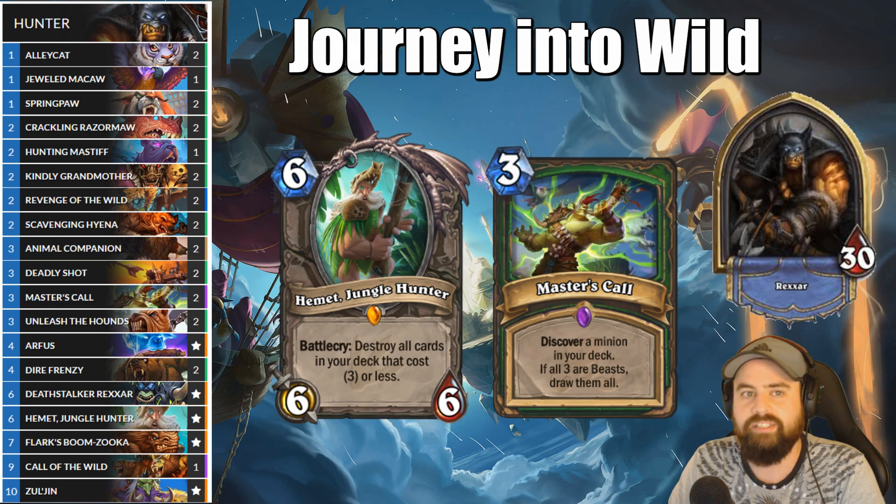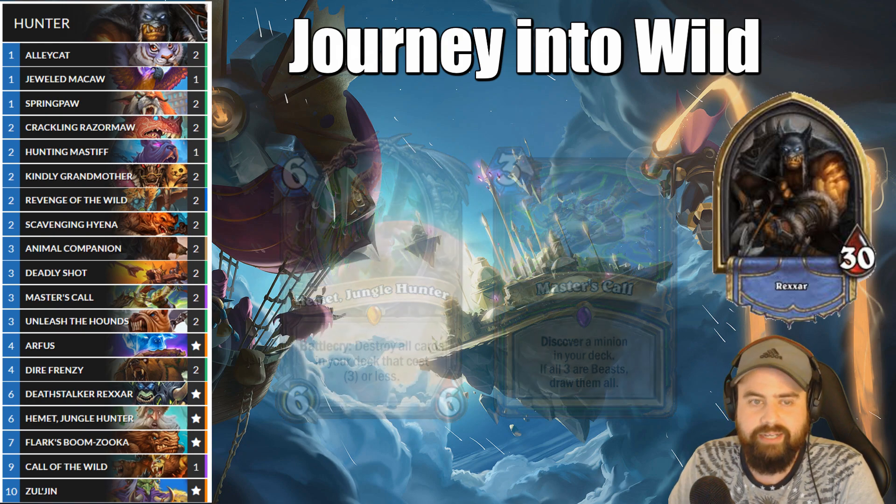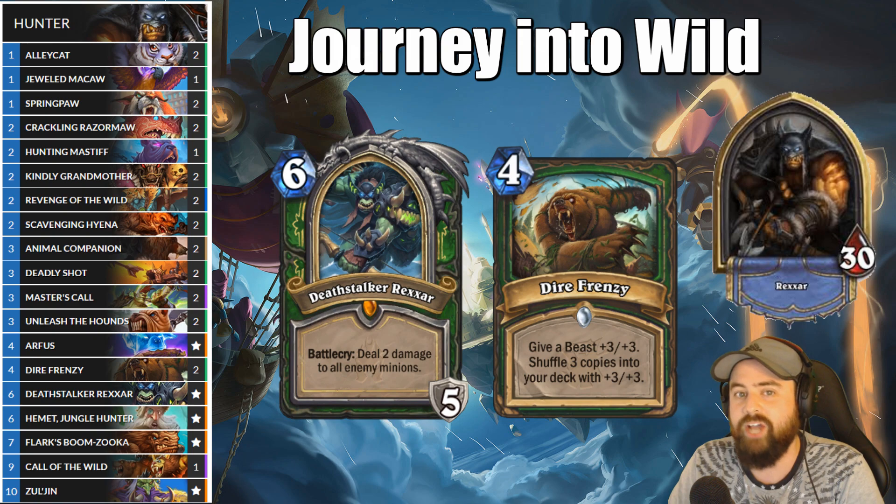Like last time, Hemet Jungle Hunter tries to make this more consistent with most of our deck being under 4 mana. Master's Call works nicely here as it either draws 3 beasts or lets you discover Hemet as the only non-beast minion. Arphases is the only beast left in your deck after Hemet, so Deathstalker Rexxar's main job is to provide a backup beast to use with Dire Frenzy in case Arphases has to be played early.